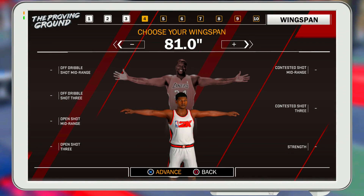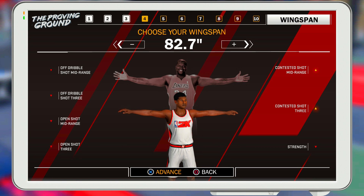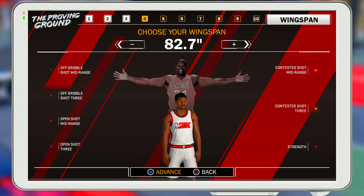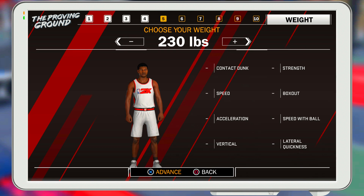For the rebounding, your wingspan is 81.8 — that's a pretty short wingspan. But you also have to understand, like I said, you're 6'9". You're still gonna grab rebounds over the people you're supposed to grab rebounds over. You might even grab a rebound over a stretch big or a center half the time. You're not gonna have any problem grabbing rebounds.